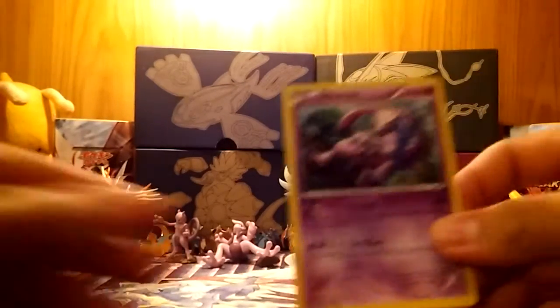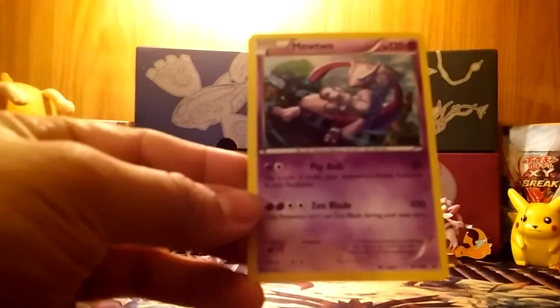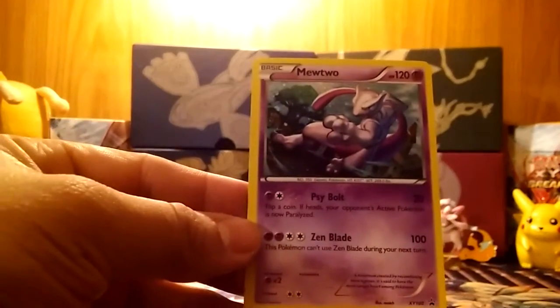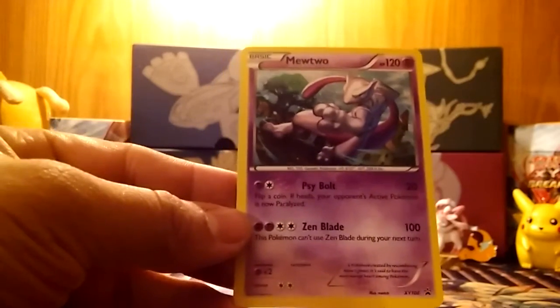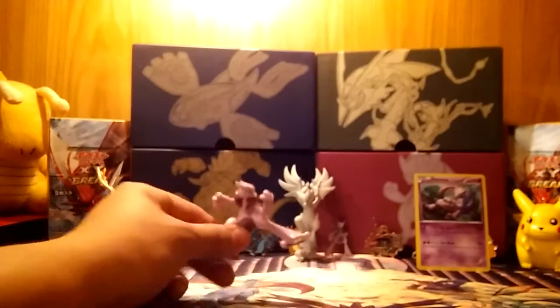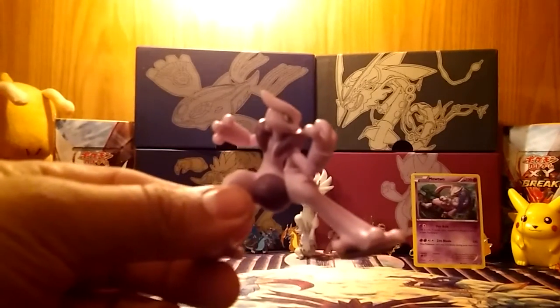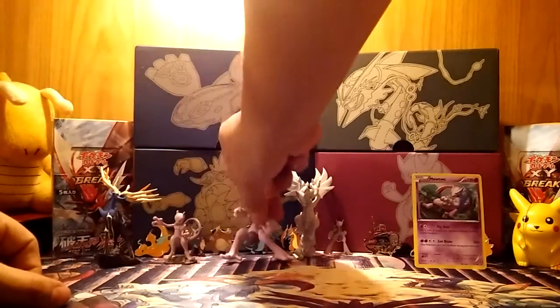Now how do you pop this out? I don't want to bend it or anything. Looks like I'm going to have to bend it — and it's bent, oh well. Mewtwo promo card. The first attack is Cybolt with 20 damage — flip a coin, if heads your opponent's active Pokemon is now paralyzed. Second move is Zen Blade with 100 damage, but this Pokemon can't use Zen Blade during your next turn. I really like the artwork of how Mewtwo looks more than the moves. Here's the figurine — pretty awesome honestly. I'll put it right next to the other Mewtwo figurine I have.